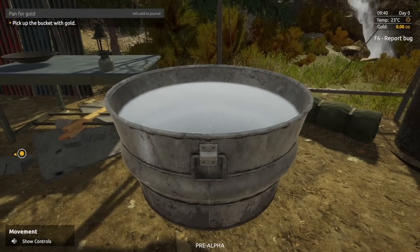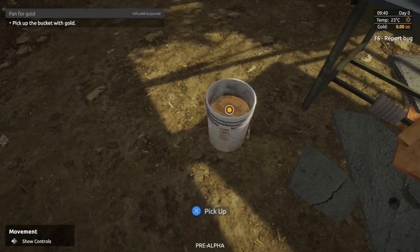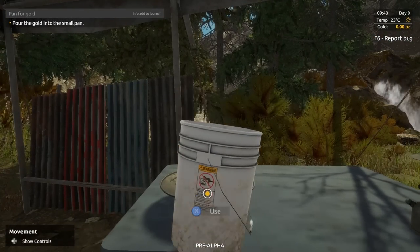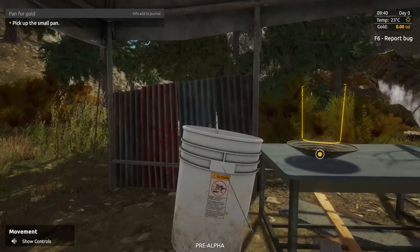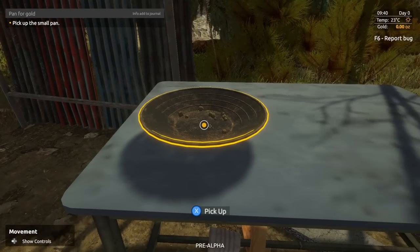Go back to the tent. Pick up the bucket with gold — okay, that's got gold in it. Gold in them there buckets! It looked like there was a lot more in there than what actually fell out — there's just a bunch of dirt pieces.